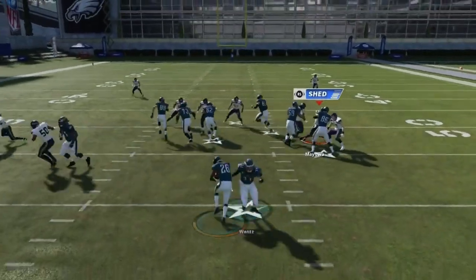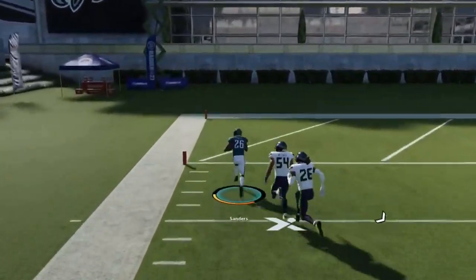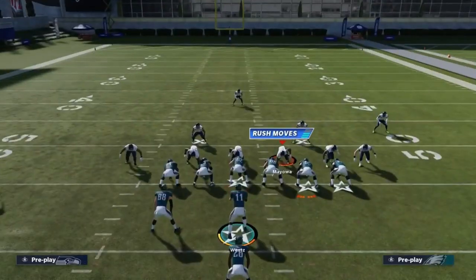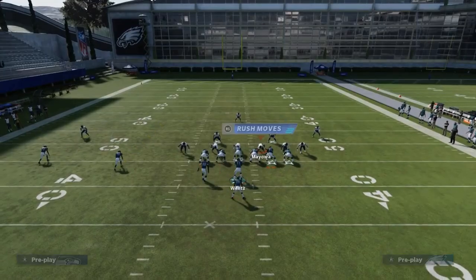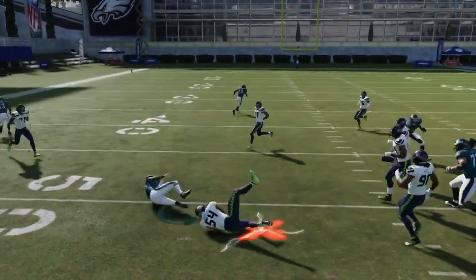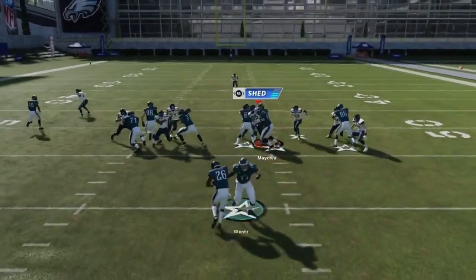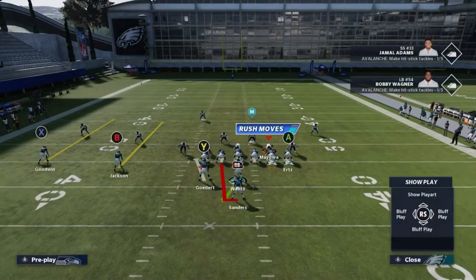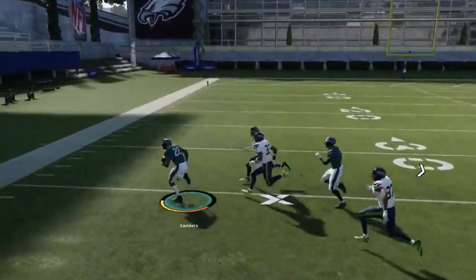Next we got the Halfback Slam — another good run. The blocking is great and you have really good looks from that offset formation, so you have a lot of blocking advantages. I'm flipping the play. The handoff is a little slower than I'd prefer — that might be related to Carson Wentz having to turn around. With a different quarterback it probably wouldn't be that problem. It's really an explosive carry.